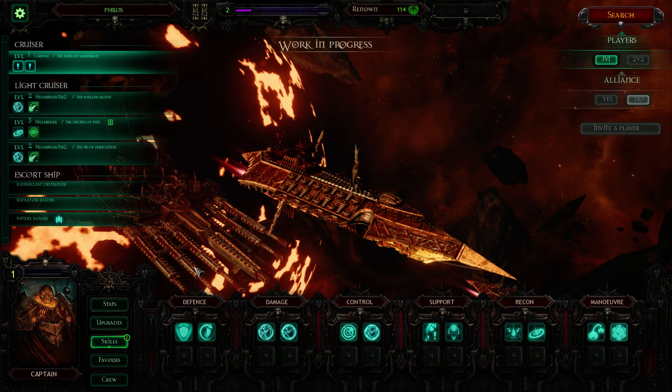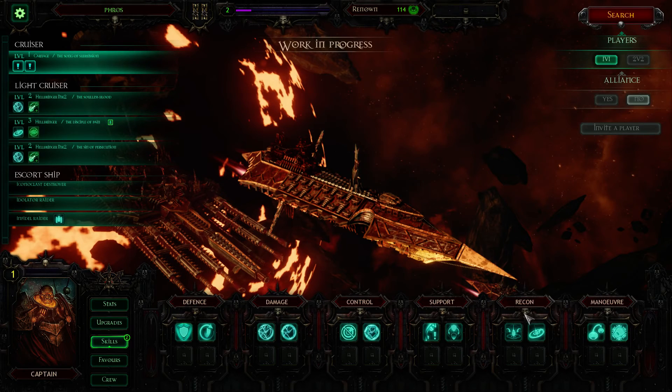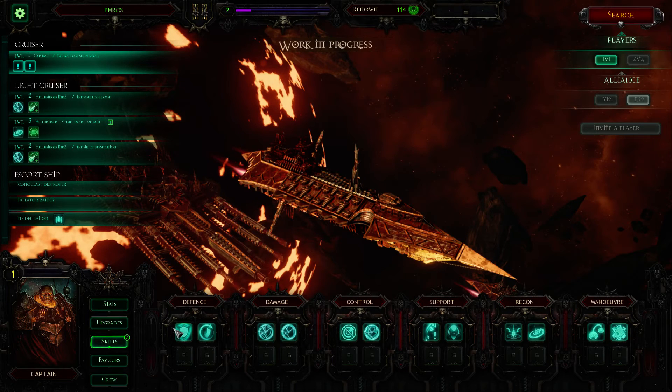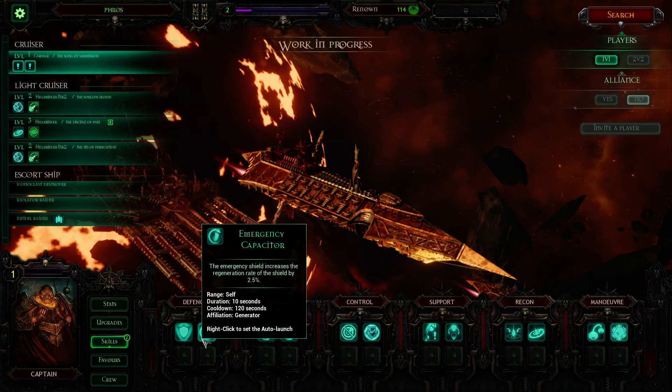I've got two skill slots on it and I need to think carefully about these. I don't need to worry too much about shield disruption on this ship, or jumping for any reason other than to avoid torpedoes. I'm tempted to get a micro warp drive because it's good to get out of trouble. The other things I'm thinking about are the enhanced induction cells — basically that means if I need a boost I can get it faster — or there's the void shield. I'm not sure how it does against the nova cannon.